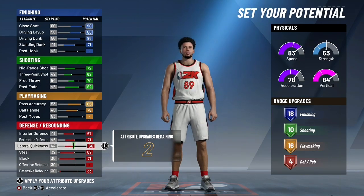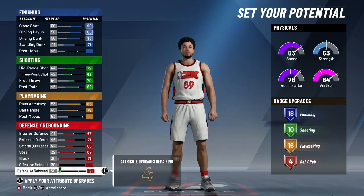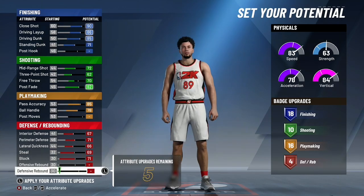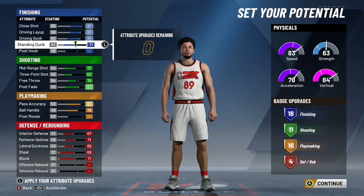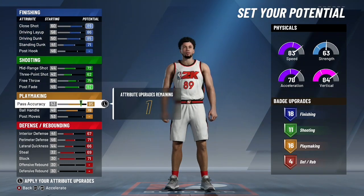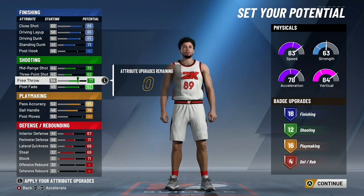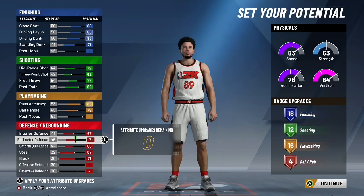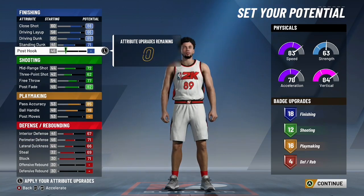On defense, upgrade lateral, perimeter, and interior — those are the main important things. If you don't want to upgrade post moves or standing dunk, go ahead and max out your block and give yourself some defensive rebounding. If you're worried about defensive upgrades and badges, Joe went crazy the whole year with one defensive badge. If you know how to play defense and stick your man, put on Clamps bronze and you'll be more than good enough. This build is very dominant as a two's build — you have Hall of Fame finishing badges and most guys have like 40-50 interior, so they're getting dunked on every time.